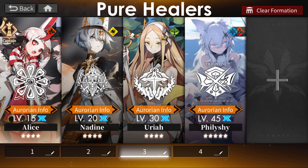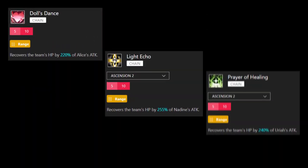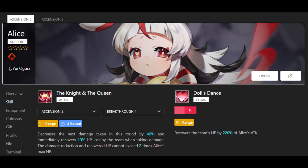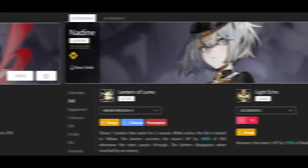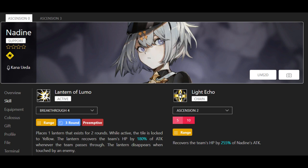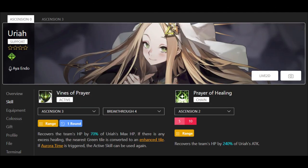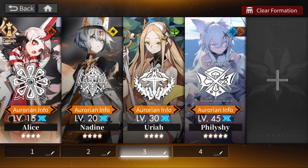The last set worth mentioning are the healers: Alice, Nadine, Uriah, and Philishai. Alice, Nadine, and Uriah are all four-star healers whose chain combo is a healing ability, with an active skill providing additional healing and utility. Alice gives a shield that heals for a percent of the next attack you receive; Nadine turns a tile yellow for two turns and provides healing when you pass over it, plus a blinding effect that is quite unreliable; Uriah offers very frequent active healing that also procs during Aurora Time.